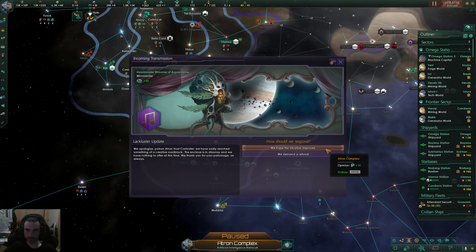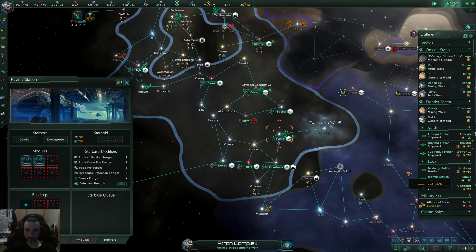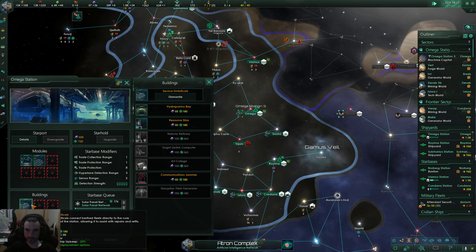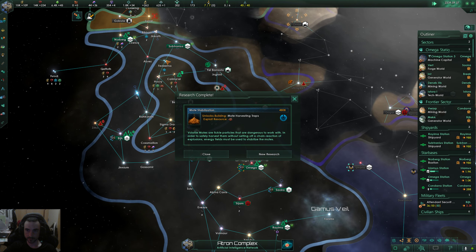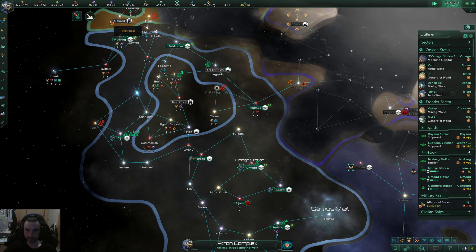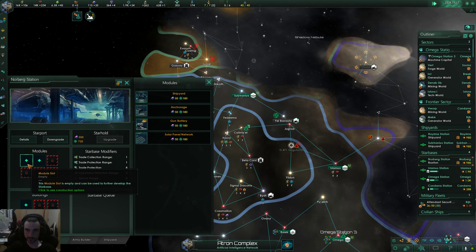These two starbases are set up. Our home system we can change to solar panels, might as well build a hydroponics bay to sell food — we have a pretty good stockpile. Going for the deflectors immediately.